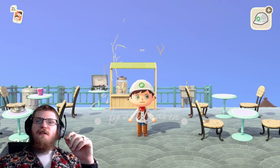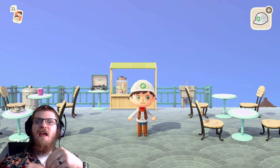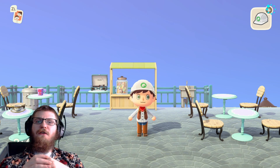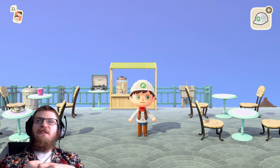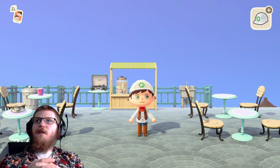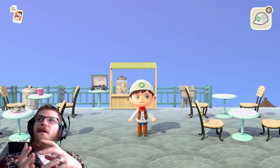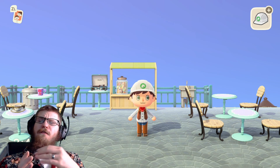I want to start off a new series going over some design ideas and how you can make parts of your island feel really like it's alive — like it exists, not just like a collection of furniture. This is a work in progress, but I've talked so often about wanting to do a cafe up here on Starview Cliffs.